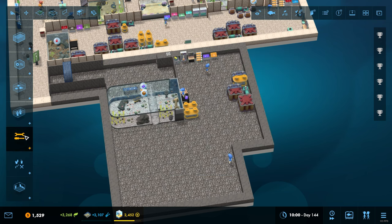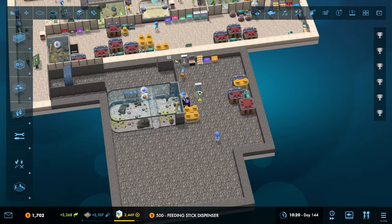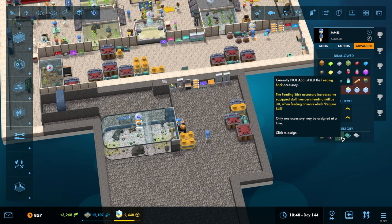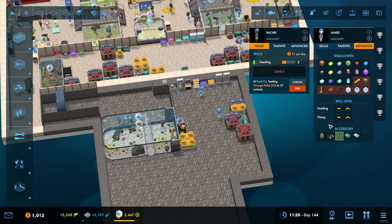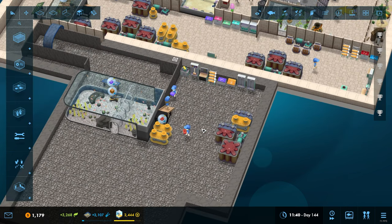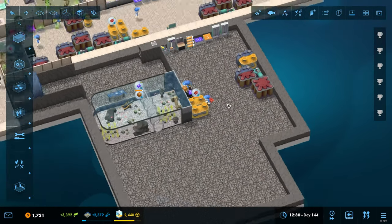Feeding stick dispenser unlocked. How much are you going to cost? Five hundred, okay. Feeding stick accessory increases the equipped staff member's feeding skill by 30 when feeding animals which require skill. In theory we should see a fairly sharp increase in speed of these things being fed - hopefully. But yeah, we haven't made as many inroads as I wanted to.